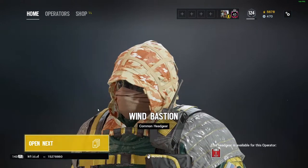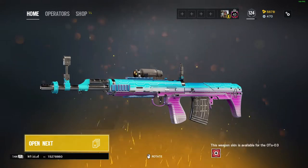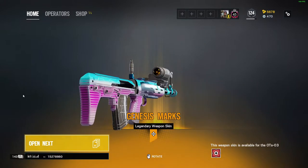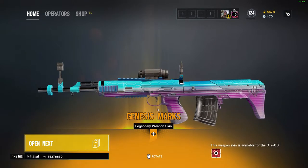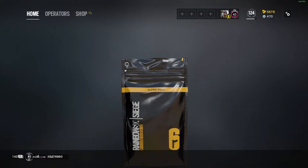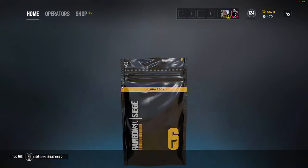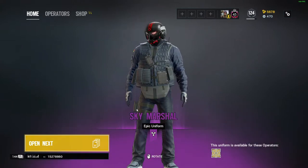Another common. An ugly Wind Bastion headgear. There's another legendary Kali sniper skin. It's for Glass though. How is that a legendary? I'll take it, but I don't know how that's legendary — it's just two colors. Anyway, legendary is legendary, I'll take it. Another White Noise headgear. The snazzy skin. That's alright, but I'm not going to use that. It's clean.